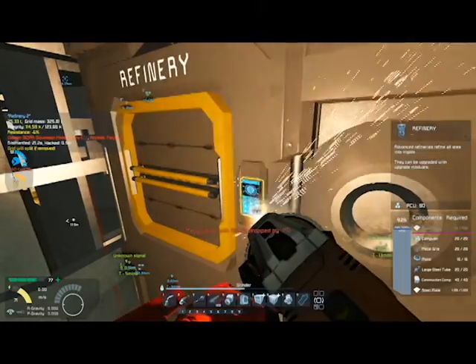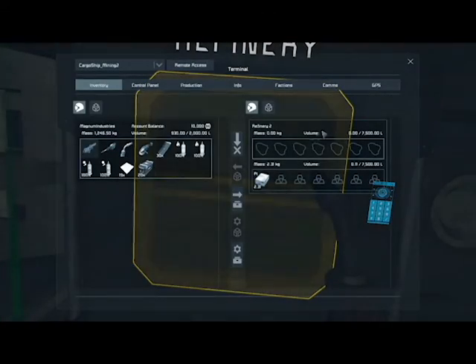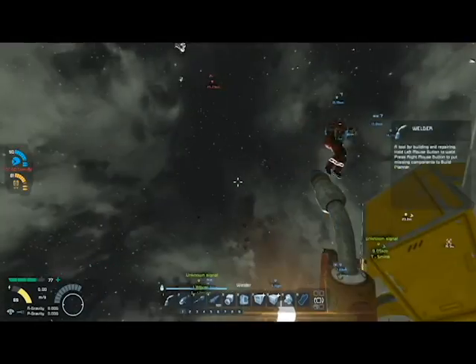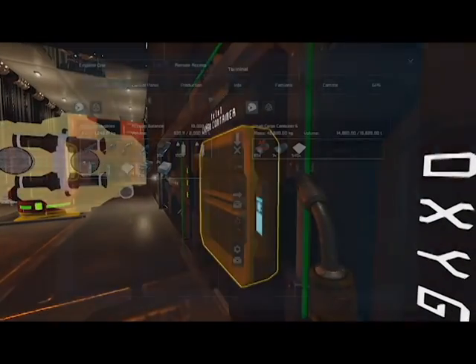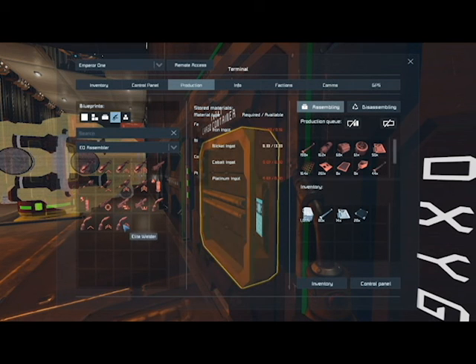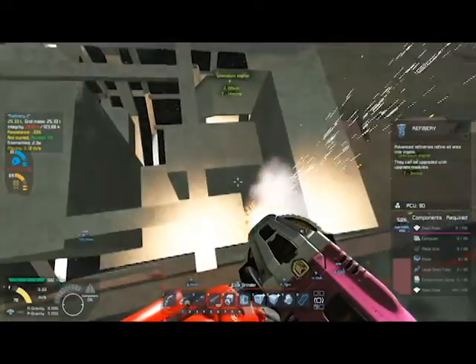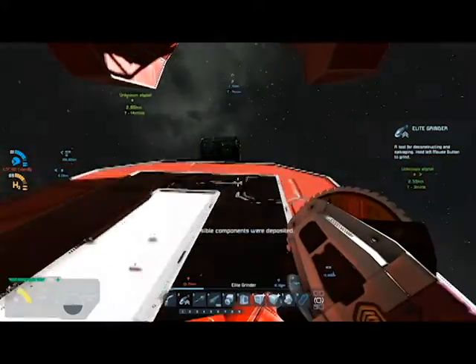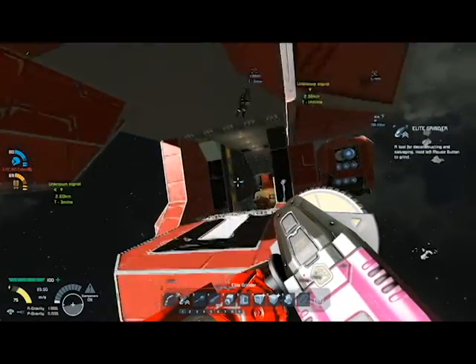There's a refinery — let me hack it and see if there's anything good. There's two platinum in it! Do you know what we can do with two platinum? We can get two elite tools — at least one. If I want an elite welder it's gonna cost me 0.67 platinum. Okay. Now SOPR is never gonna like us, which means we can't go into their safe zones.